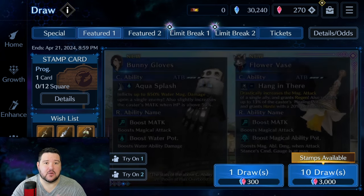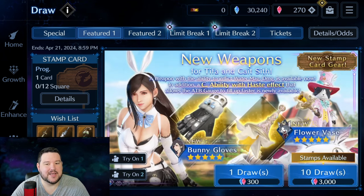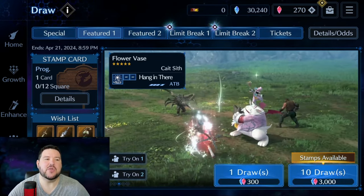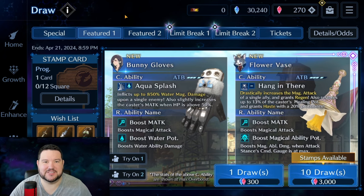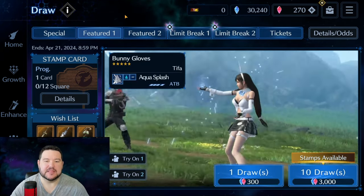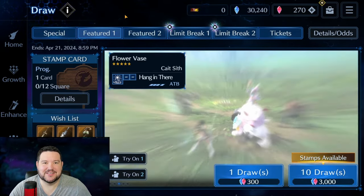I do want to close this video out — it is 34 minutes — but I really felt it was important to unpack all of those abilities on those weapons because there's so much text and so many things to go through. If you don't want to go through it all, you can check the cheat sheet I made. Let me know what you guys think of Cait Sith — are you going to be pulling on this banner for him or for Tifa? Subscribe for future content if you're not already, and as always, thanks for watching.